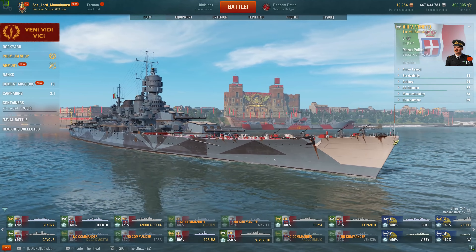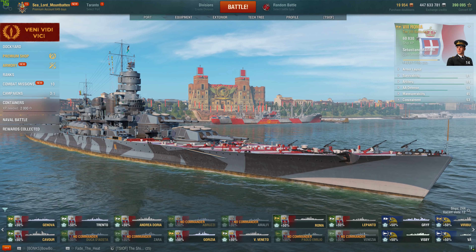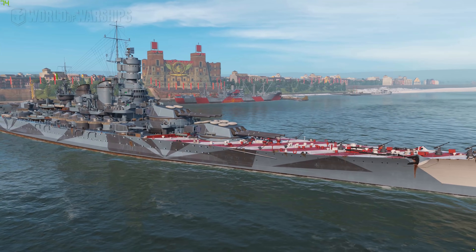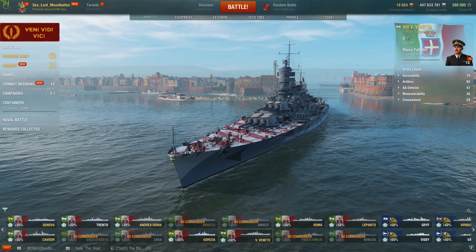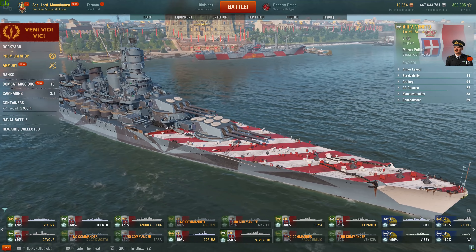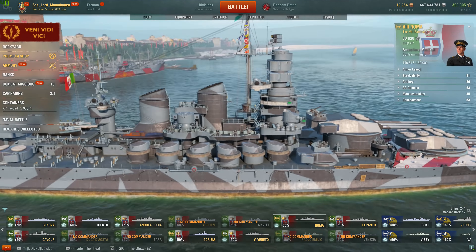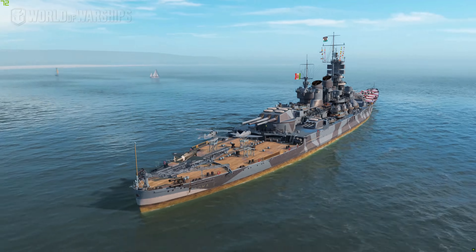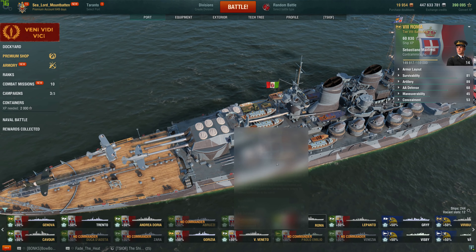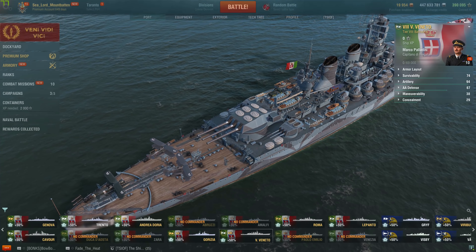This ship may look familiar because it is quite literally the same class as the Roma. They pretty much just took the model. Except this time there's no Roma on her stern — it is a proper, separate model from the Roma. We're going to look at her, comparing her to the Roma — literally just the same thing. Roma has the Fritz X right there in between the two stacks. I wonder if they removed it when they moved the model over. Yes they did — the Fritz X is no longer there.